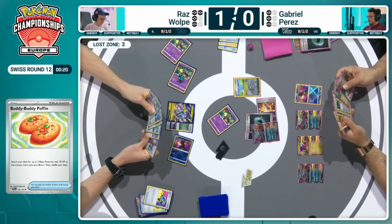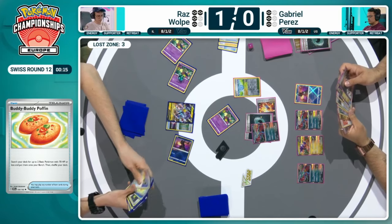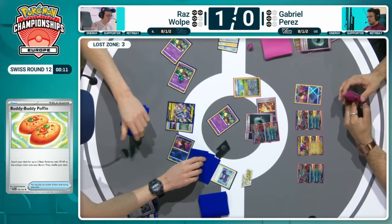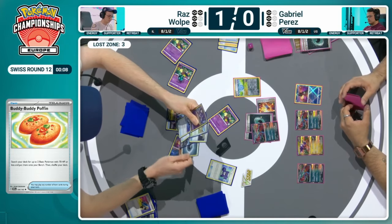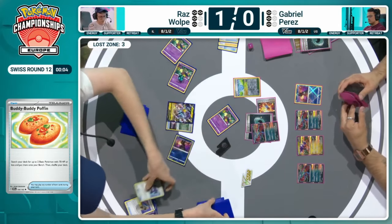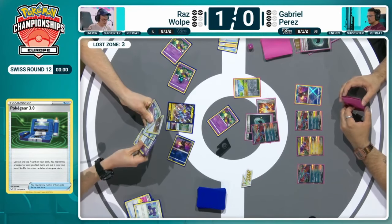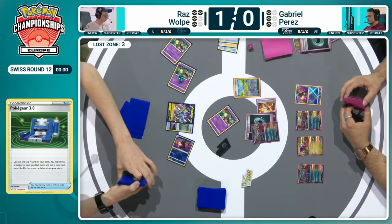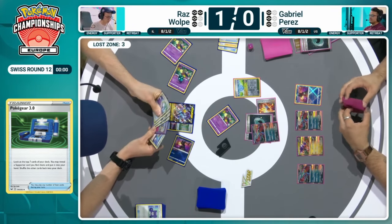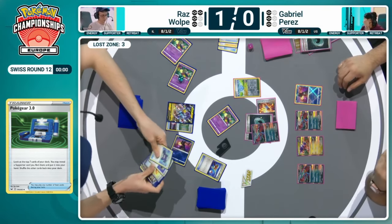Maybe that's what Raz was trying to dig for rather than having to play the Colress's Experiment — is there actually one in hand? I think so, based on that red background. Just using that Pokégear to help find those important supporter cards — no hits there. The Roxanne could be a great way here just to guarantee Gabriel unable to chain attacks. But the Roaring Moon in the active with an Ancient Booster Energy Capsule is pretty much out of range of most of Raz's attackers at this stage. It looks like time has been called.